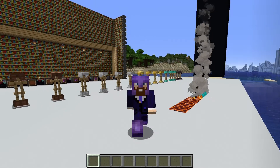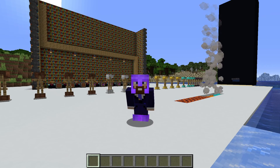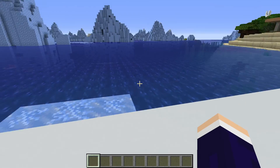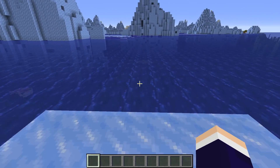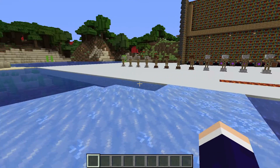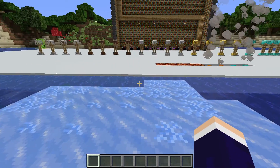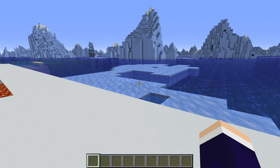Starting off with one that most people do not use, let's talk about Frostwalker 2. Frostwalker 2 is really quite cool. This enchantment helps you walk on water, literally. I can walk across this water because my feet will turn the water into ice. Be aware that as you walk around consistently, if the light level is high, the ice will melt, but you can make it again as soon as you walk by again.